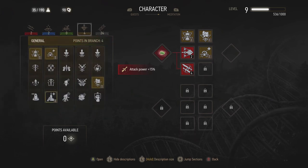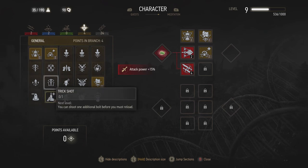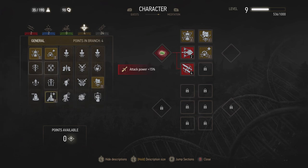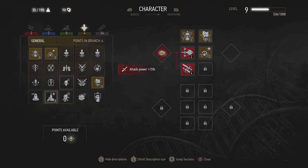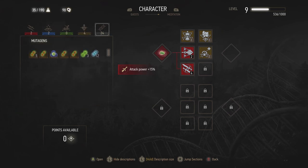Let me check the natural abilities for crossbows. There you go — you can shoot an additional bolt before you must reload with this option. And this one: crossbow bolts deal 25% more damage. I think that's it for crossbow-related abilities.